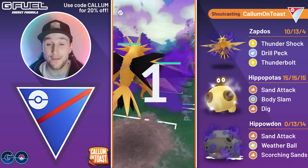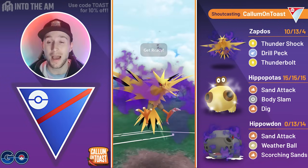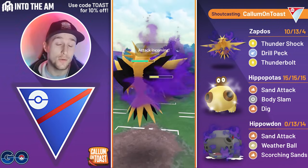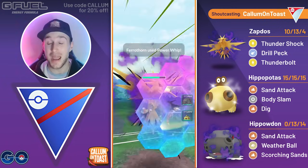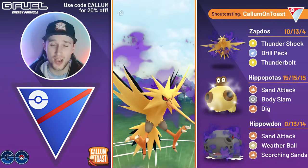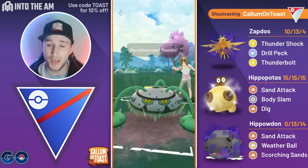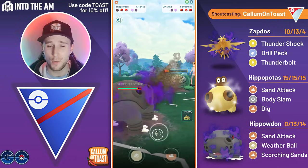Into the next game we're going to see a Ferrothorn in the lead, so this is a bit of an awkward lead matchup. If the opponent baits with a Power Whip, that will allow them to make it to a Thunder just before we make it to a third Drill Peck, so they will actually be able to win the one-shield scenario. I shield here and the opponent does bait with the Power Whip. We can make it to that second Drill Peck, but they will just narrowly outpace us to a third Charge Whip, so we go for the Drill Peck — they throw straight away, it's a Thunder and it takes out the Zapdos. But we can come in with Big Hippo.